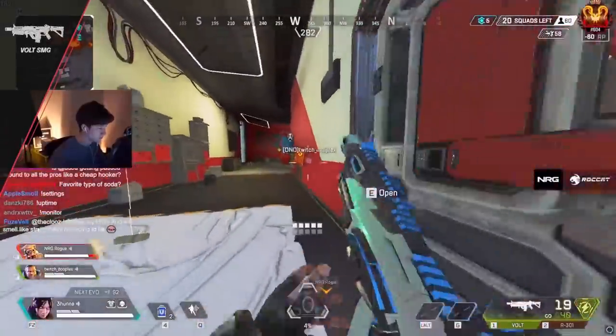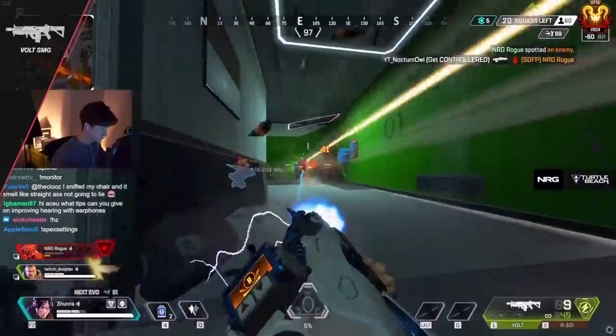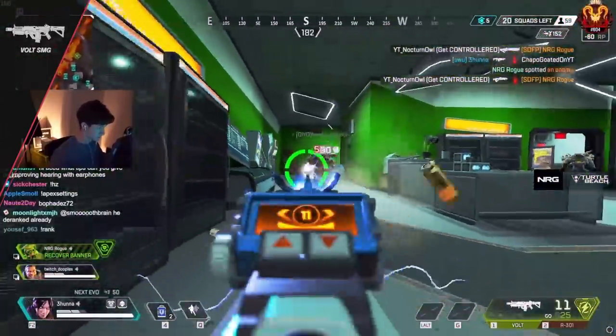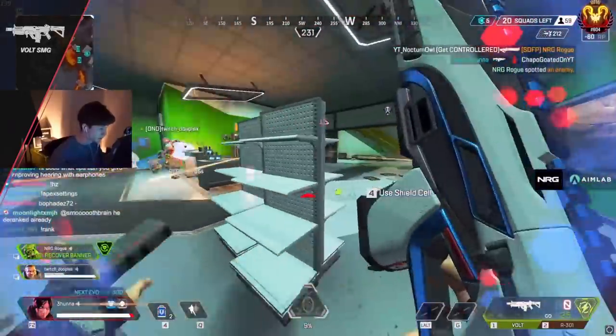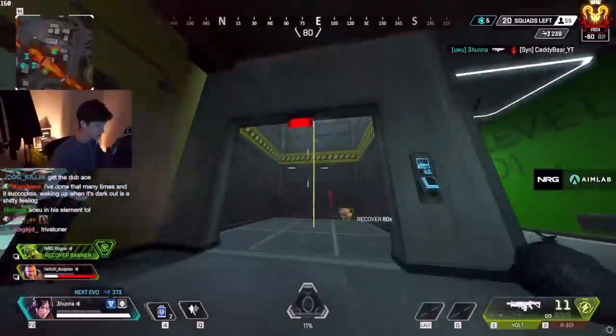Now the last SMG is the Volt. The tip here is to just go nuts with this gun. It has the fastest reload, fastest projectile speed, and lowest projectile drop of all the SMGs. Plus it has very easy-to-control recoil, allowing you to do very well at medium to long ranges as well — so you have tons of flexibility. Go nuts.